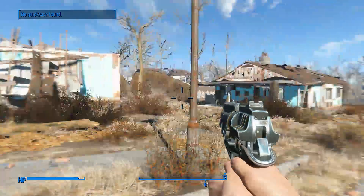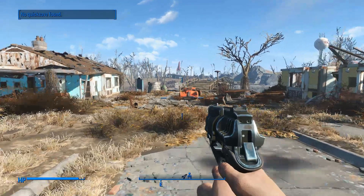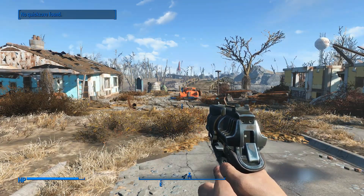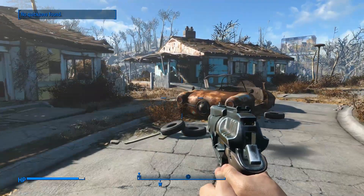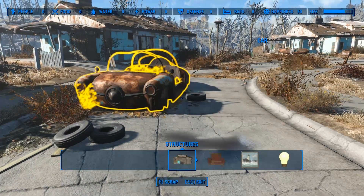We're here in Sanctuary Hills. The next thing we need to do to progress the story is, obviously, head to Concord. We can do that. But I was thinking about maybe looking around at some of the scrap we can grab from here, and see if we can get some of that into our workbench first.